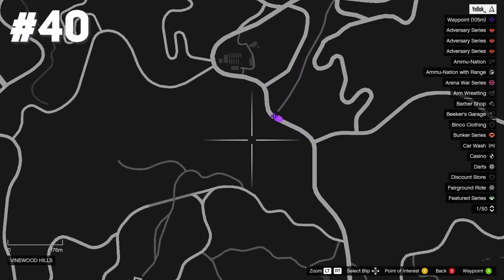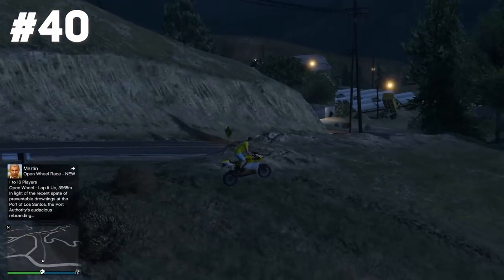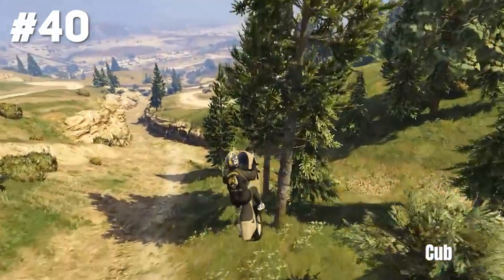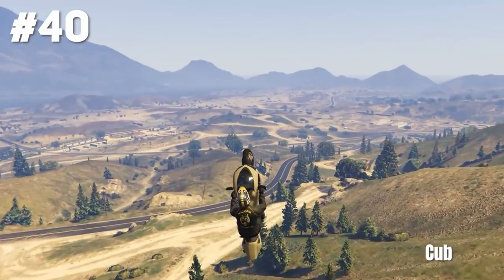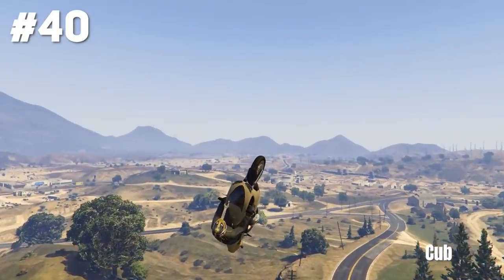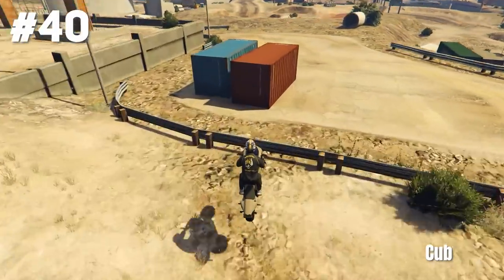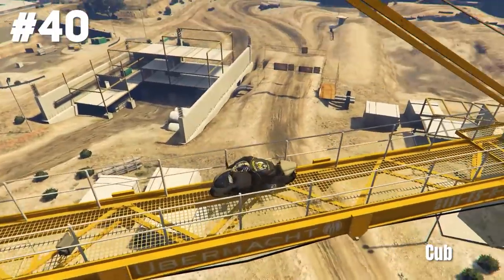Now we are at Vinewood Hills already — stunt jump number 40. Jump off this hill, land it safely and that's it. When Karp is doing the epic version using a Bati 801, you should already know it's gonna be amazing. He goes into a huge glide, gets many bumps before landing the actual stunt — it's just way too long. In the end he bumps off and lands on top of the yellow crane. Good job.